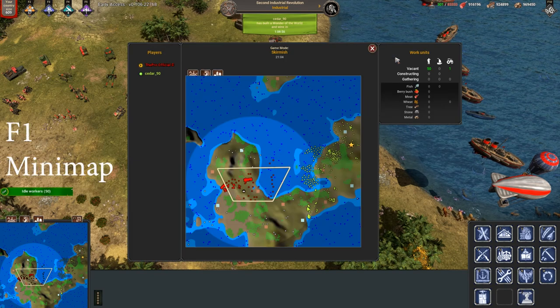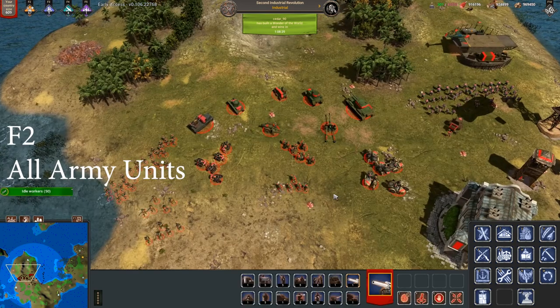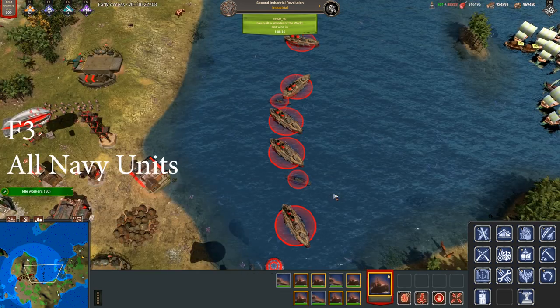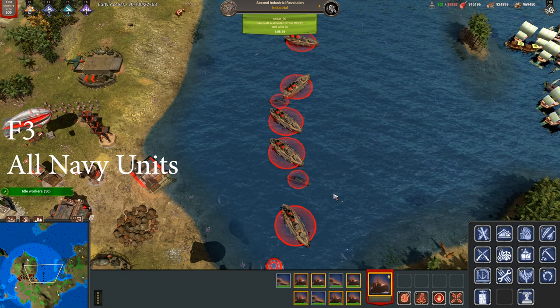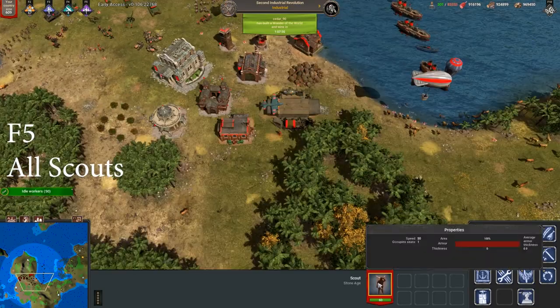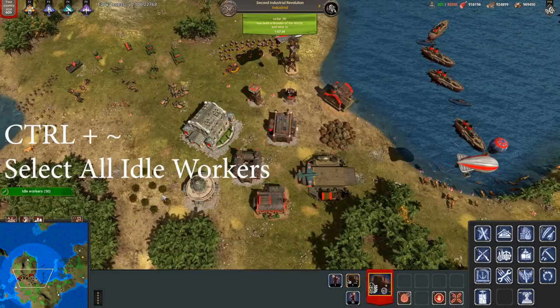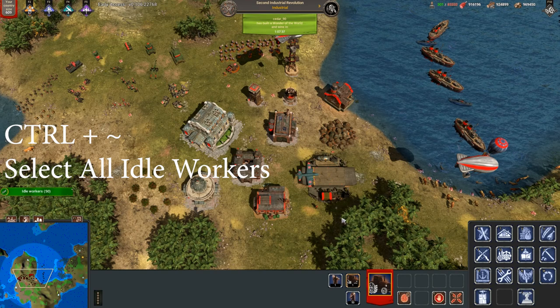F1 is used for the minimap enlargement, F10 is used to open the settings, F2 will select all your army units, F3 will select all your navy units, F4 will select all your air units, and F5 will select all your scouts. By using Control with the console key you can select all your idle workers.